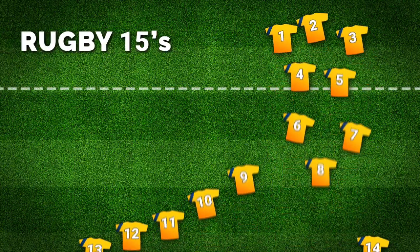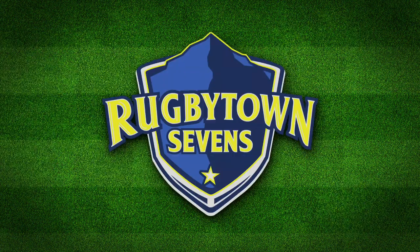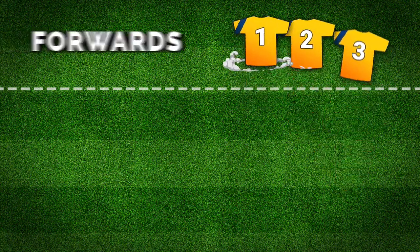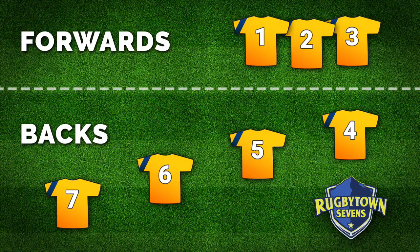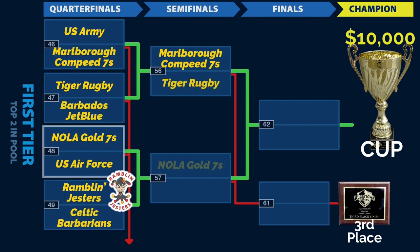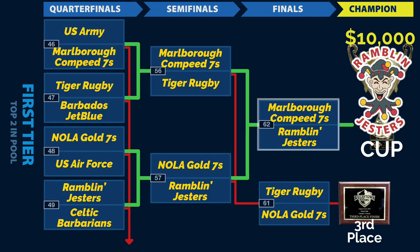Rugby 7s is a version of Rugby Union that features seven players on the field instead of 15. There are also five substitutes allowed, for a total of 12 per squad. Each team has three forwards and four backs, but due to the frenetic pace of play, these positions are most filled by backline players and loose forwards from 15s. A sevens match has two seven-minute halves instead of 18 minutes in 15s, which means that in a tournament like the Rugby Town 7s, teams can play up to six matches over three days.